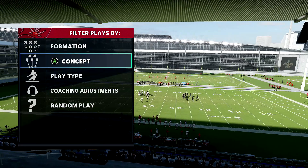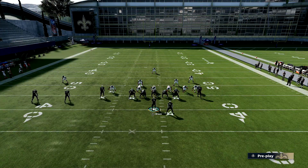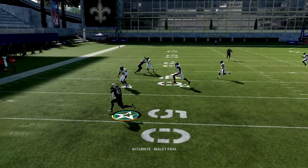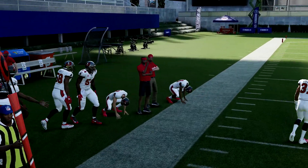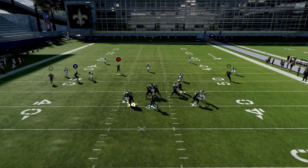Next play is the fake screen wheel. This one can be against anything — cover two, cover three, cover four, doesn't matter. All you're going to do is put X on a slant or B on an out route. The route I'm always looking for is my man right here — always going to get me yards no matter what.